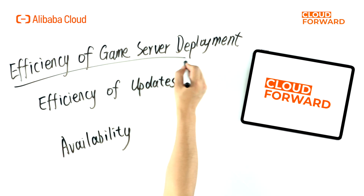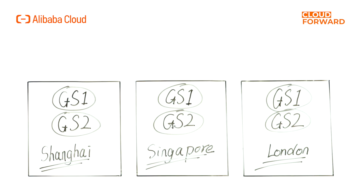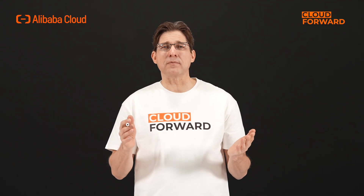Moreover, the efficiency of game server deployment, updates, and availability can be improved through cloud-native technology. Usually games are launched globally, involving the management of multiple clusters, regions, and even different machine specifications. By using the declarative approach of cloud-native technology, we can shield the underlying differences during global game launch processes. By modifying, managing, and maintaining some configurations, applications can be deployed and updated comprehensively.